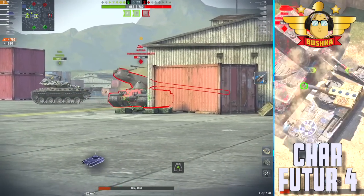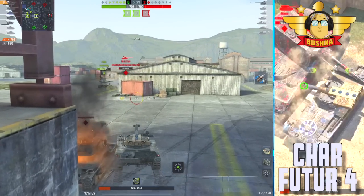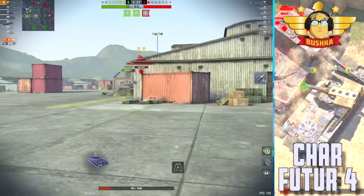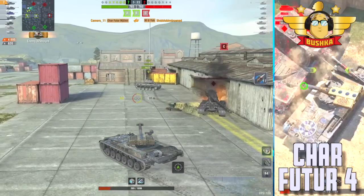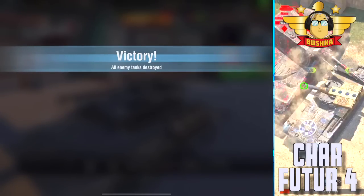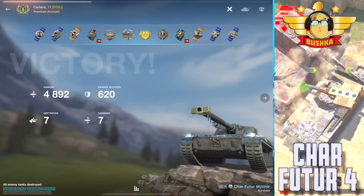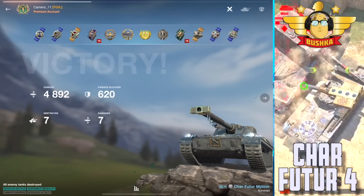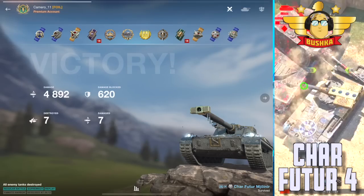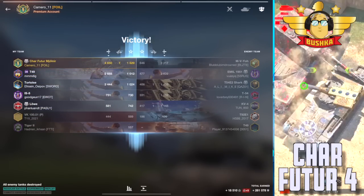You're going to eat a lot of damage. I salute Camero here — he's going for his Radley Walters. Come on, Cam, get that seven-kill, knock it out of the park. This is an absolute unicum of a vehicle, and even then, when people decide to just trade with you, you're screwed. The Leopard PTA is a tank that screams Char Futur 4 — exactly the same kind of playstyle. Once people decide to trade with you, you're in big trouble.